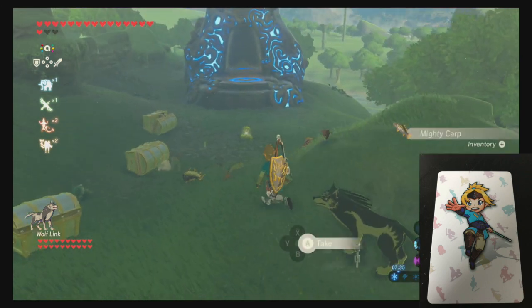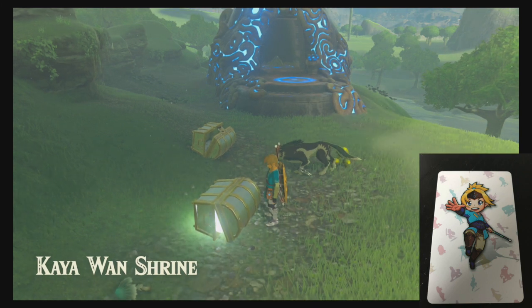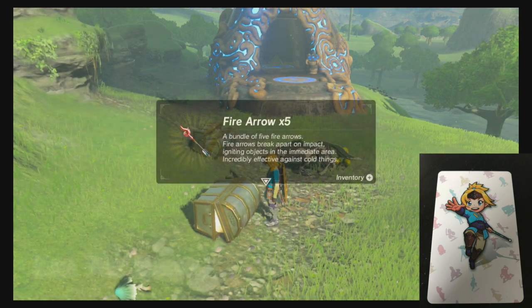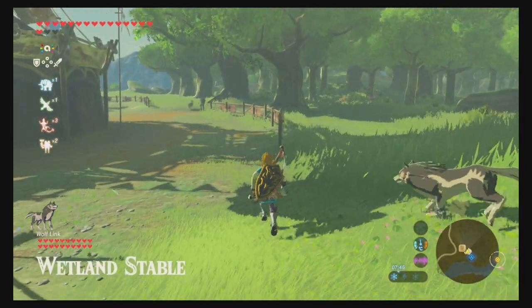Next we've got one that clearly is supposed to be Wind Waker Link, sort of given away by all the fish that drop. With the chest as well — fire arrows. Okay, we're not having much luck here.